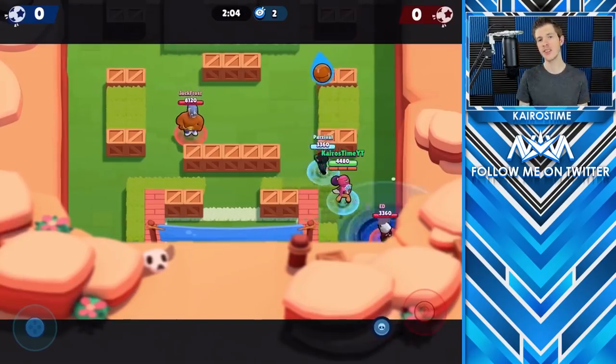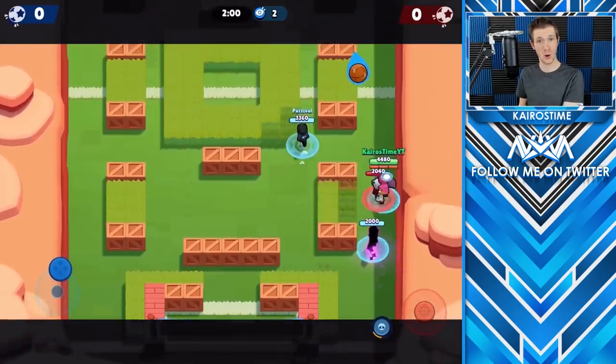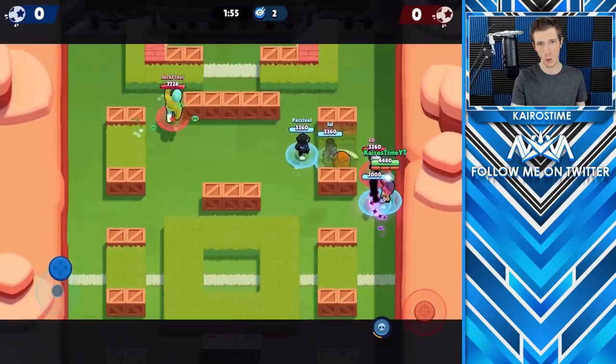As a quick side note, if we are just looking at straight-up walking speeds, Tara's star power shadow would actually come in first, since it even has a faster walking speed than Crow.